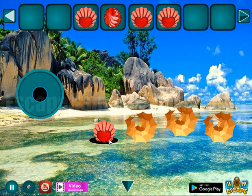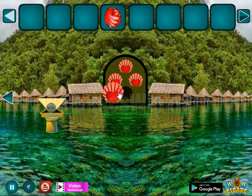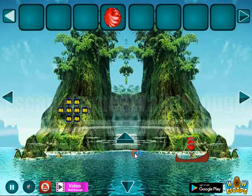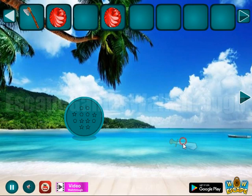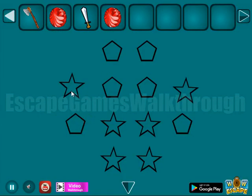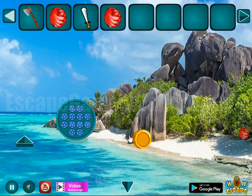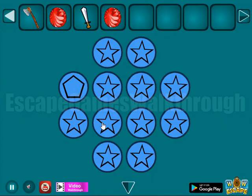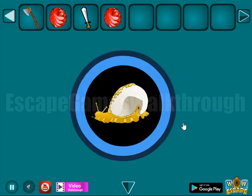And finally I get the last heart-shaped shell to go further to the second part. Here let's go to the left, take this, then go further left and take this egg. There are more items to collect.